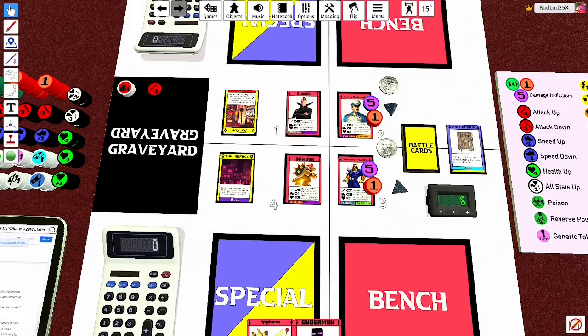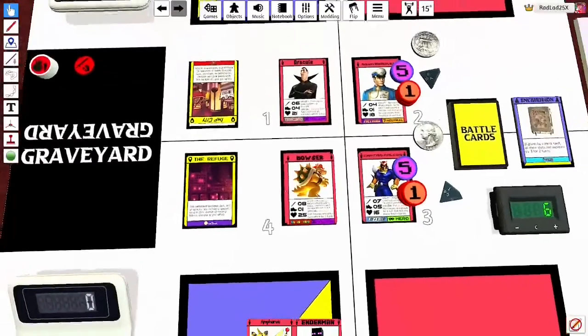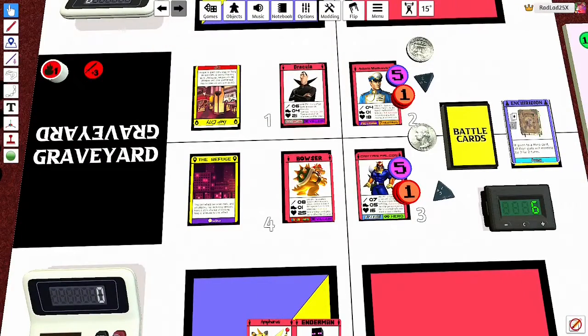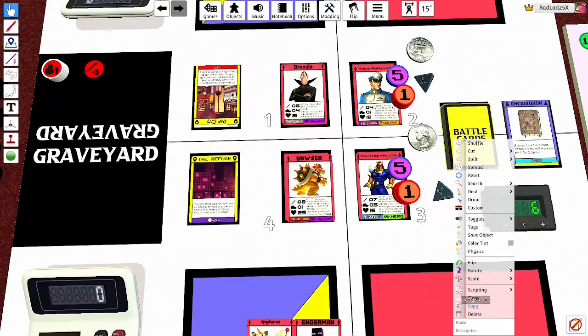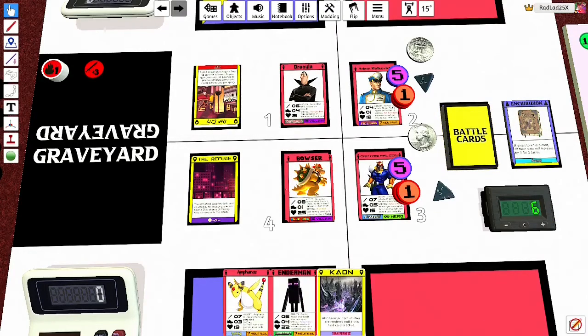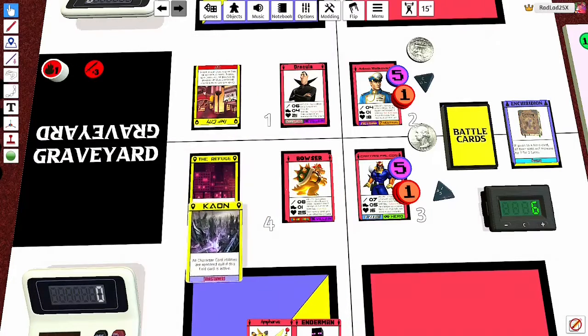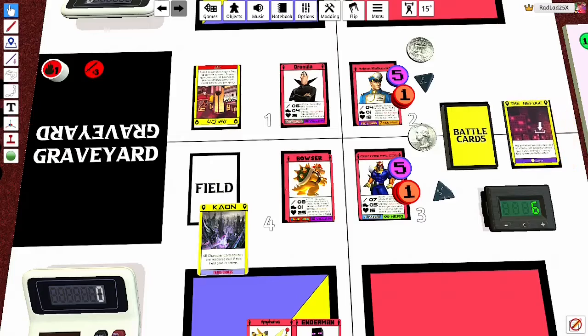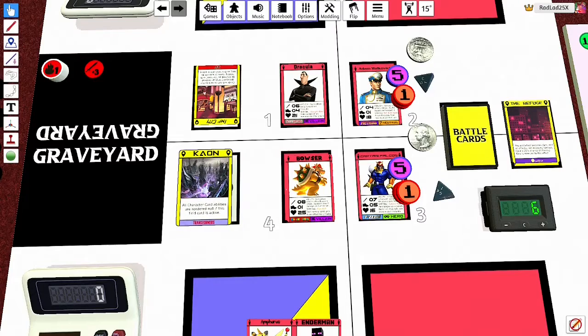For field cards, it's a little bit different. With item cards, when you use them, that's your turn. Field cards work differently — you get to keep going after you use a field card. Say I want to use a field card for Bowser's turn: I use the field card, get rid of the old one, and I still get to attack as Bowser even after using the field card.